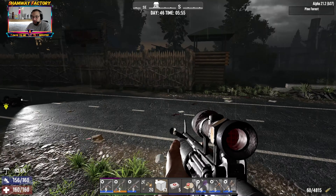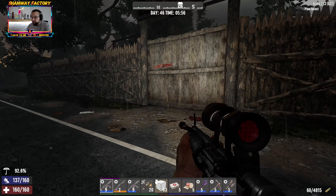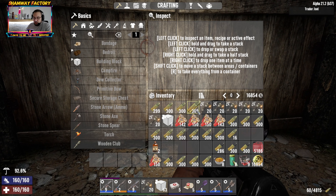Hello, hello and welcome to another episode of 7 Days to Die tier 6 quests. Today we are going to take another tier 6 quest — which one? I have no idea. We will wait for the trader to open and see what he has.